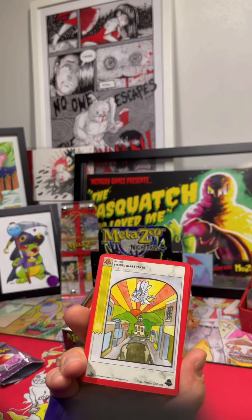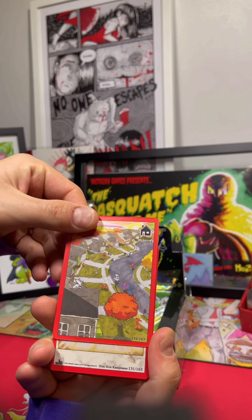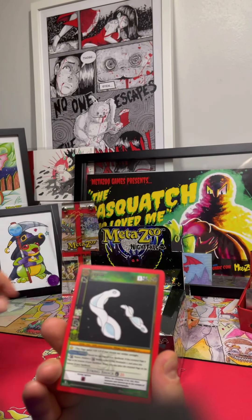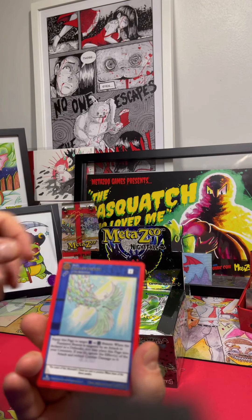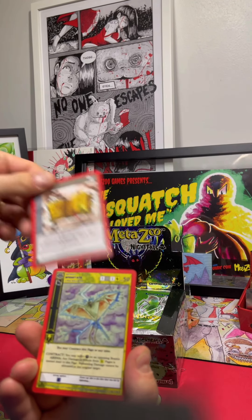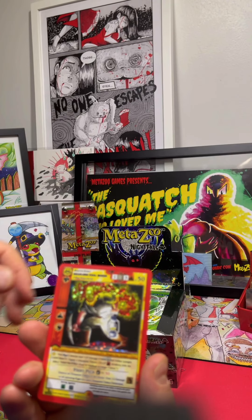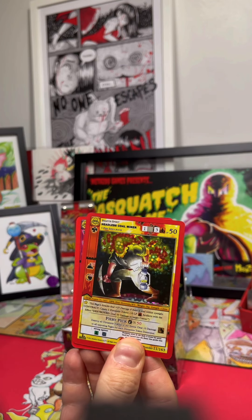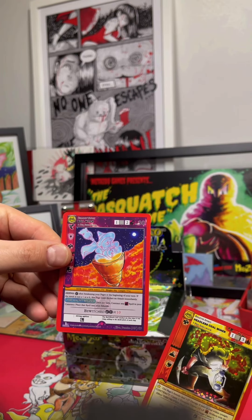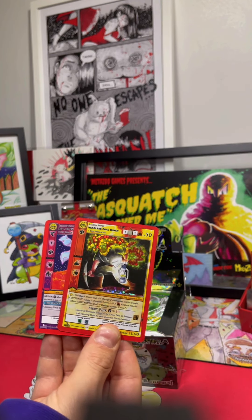Three from the back — ooh, the stained glass token! You know we need that. Those Light Elementals are a force to be reckoned with in this set. Imprisonment — love that one. The Dover Demon, ooh! First pack magic with the Headless Coal Miner. Come on, Unlucky 13 — love it. And the Bell Witch starting off with some heat, gotta love that.